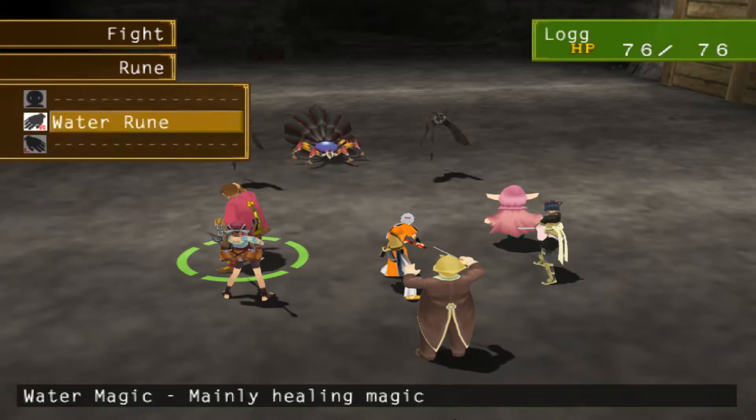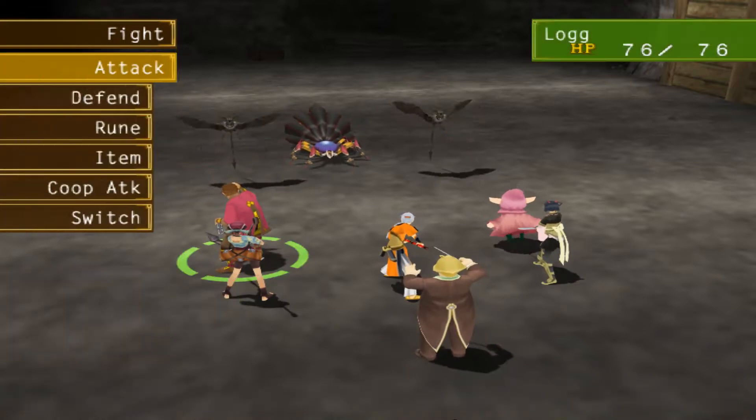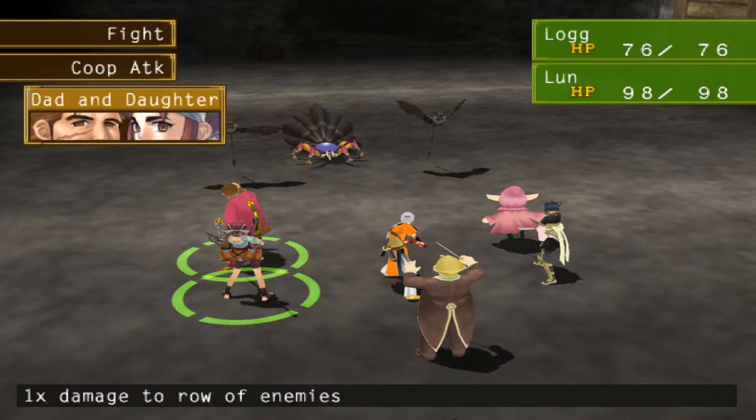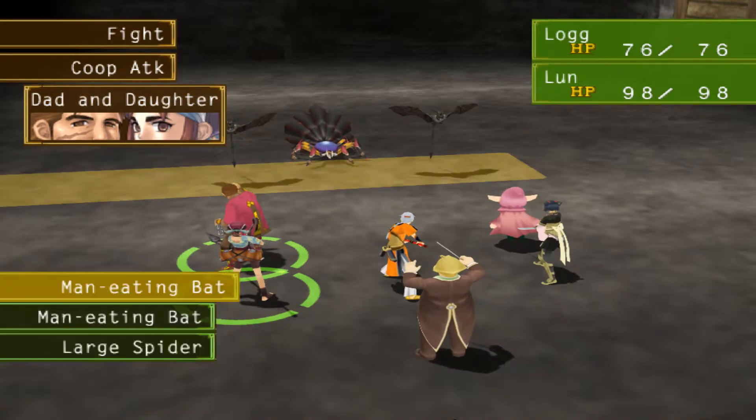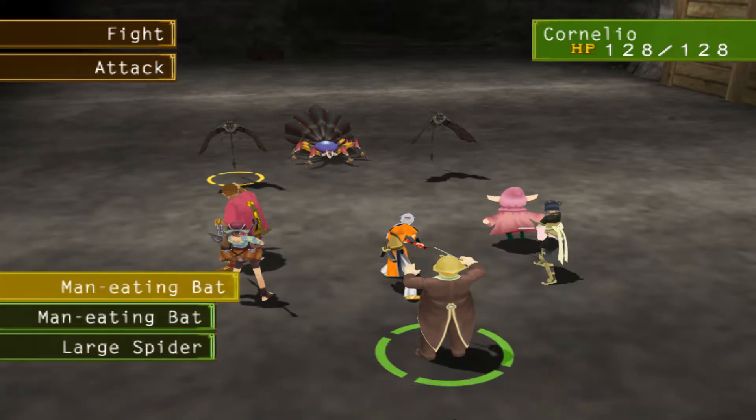Log and Lunn are useful enough here, but are well below those we've been using in our party up to this point. This is mostly because they enter our party at a lower level than everyone else and we can't upgrade their weapons yet. Still, the two do have a useful co-op attack that deals damage to every enemy in a row.